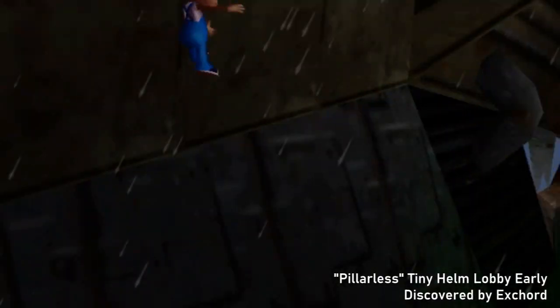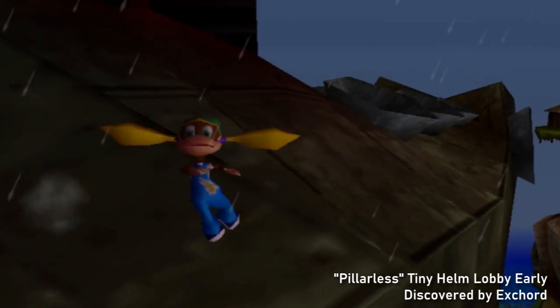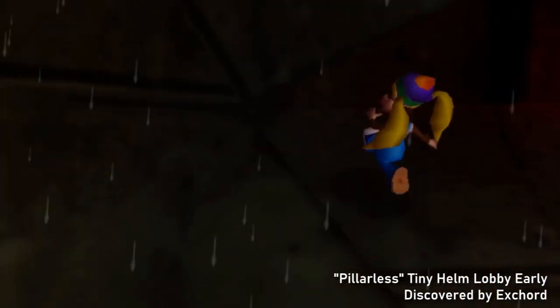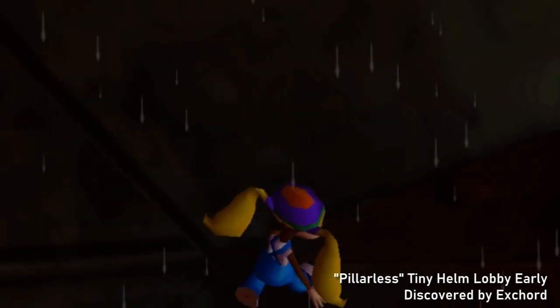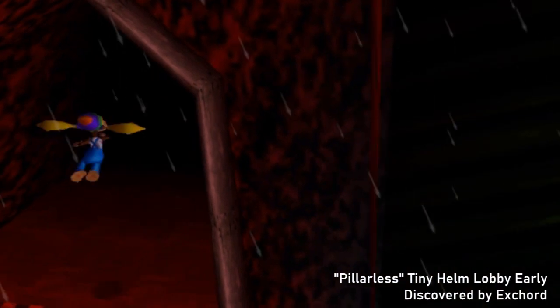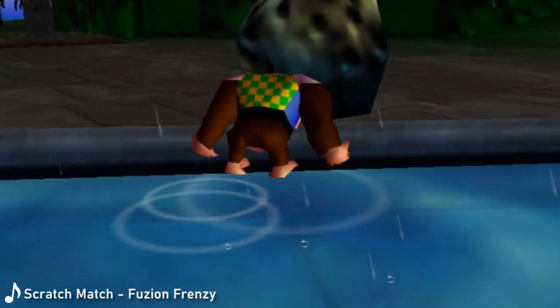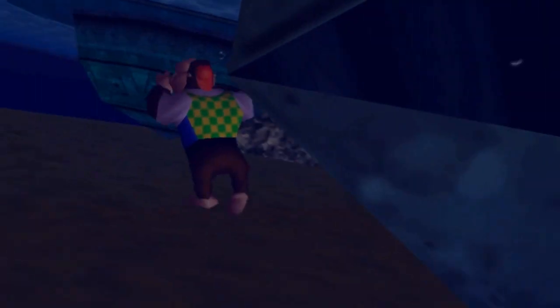The only discovery which saved any time was Pillarless, where X-Cord proved it was possible to skip backflipping onto the pillar for the traditional Tiny Helm Early method. This only saved a few seconds and was never used in a world record. After the discovery of the DK Chunky method — where you brought a boulder into the Blast-O-Matic — there was a lot of hope for Monkey Port being skipped.